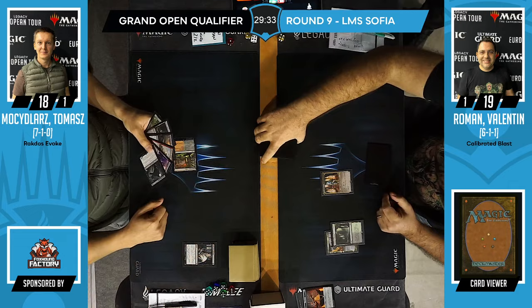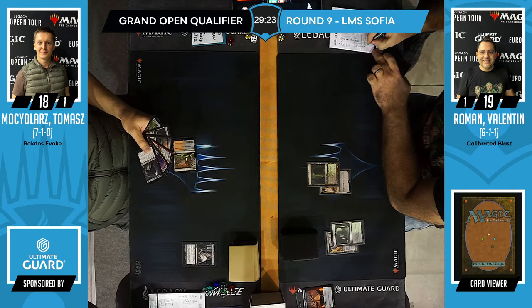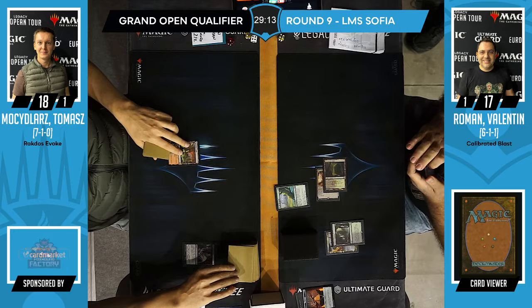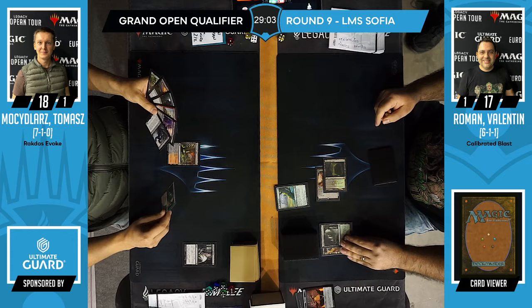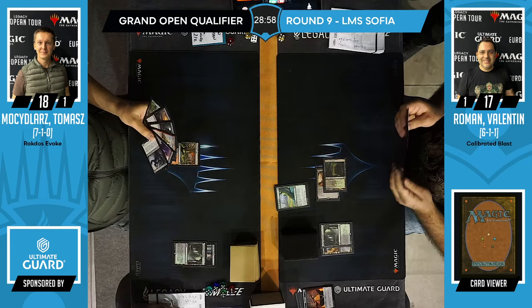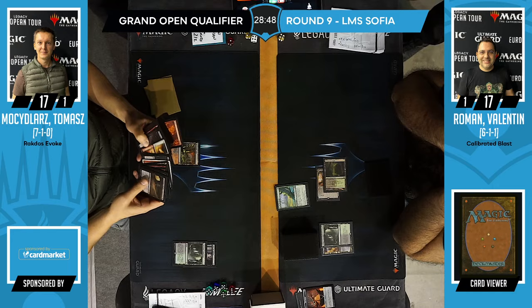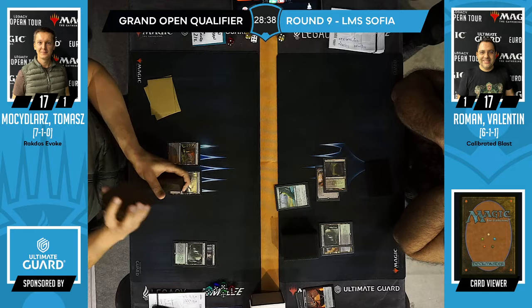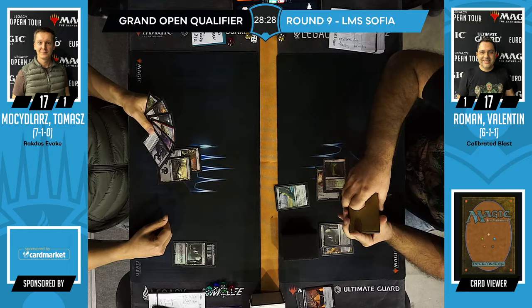Roman picking up Xander's Lounge again. Up the Beanstalk is the draw — that's a solid one to cast right now. The unfortunate thing is he can't back it up with an Evoke Elemental for both interaction and card draw. But if this game devolves into a midrange fiesta, Roman should be advantaged. Beanstalk triggers off Sion of Draco, Shadow of Mortality, Fury, and presumably Leyline Binding — that's plenty of cards.